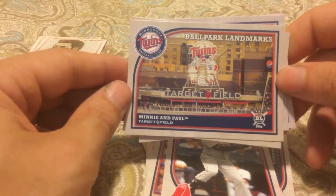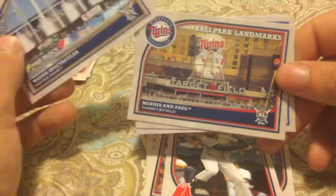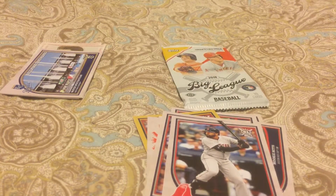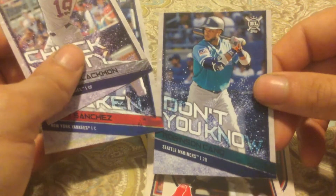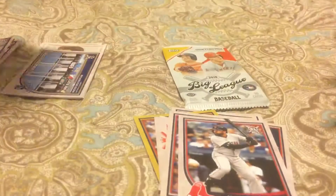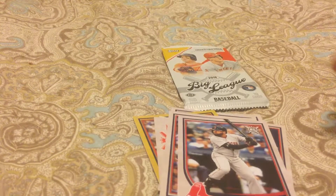Ballpark Landmarks — that's pretty cool, I like that. There are also short prints with these nickname things — 'Chuck Nasty' and others. And then of course a ton of parallels; Topps loves its parallels. Some retired players too — nice to see Jim Palmer in there.